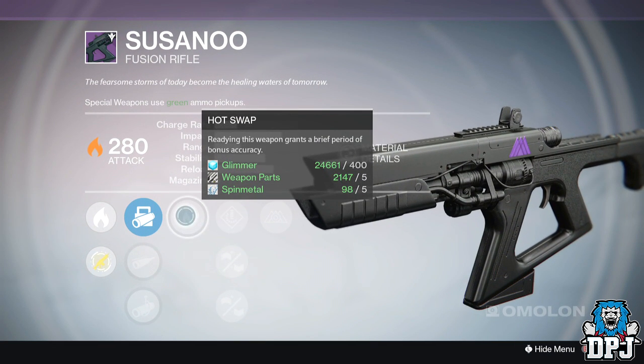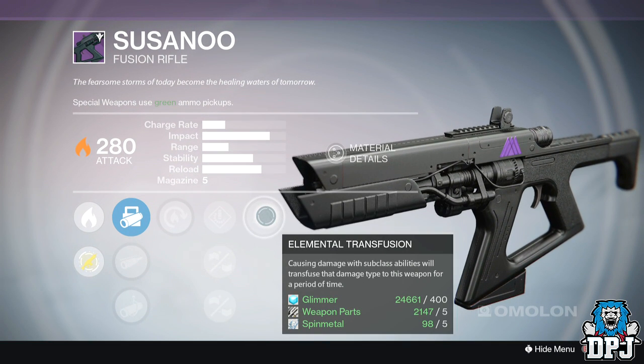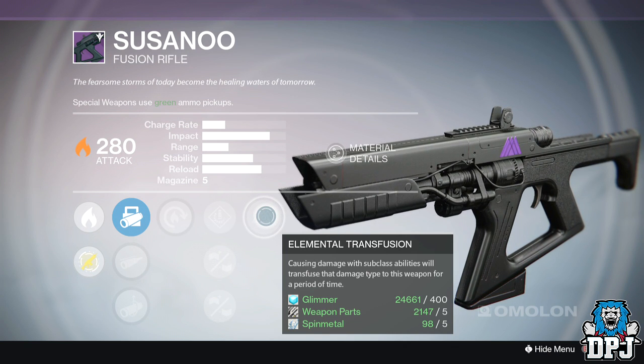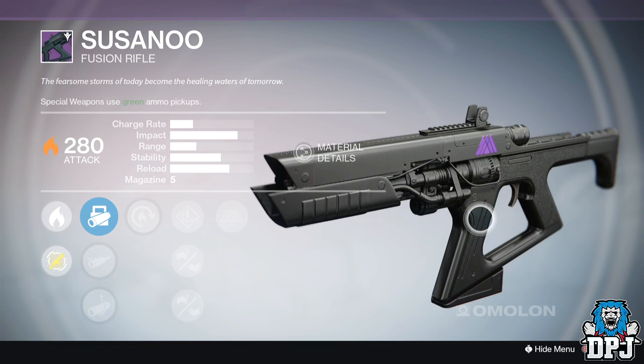Once you've done this step, go back to the Gunsmith and collect your reward. The weapon is a fire damage fusion rifle and as standard it offers 280 attack. I believe it's pronounced 'Susanu,' but I could be wrong. Its main mods are Hot Swap — readying this weapon grants a brief period of bonus accuracy —